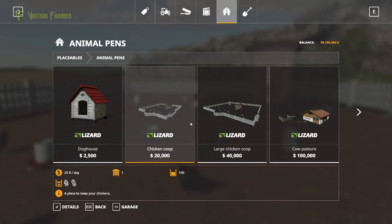With Farming Simulator 19 you can have multiples of these. So if you want to keep a massive amount of chickens you can add up to ten of these coops if you want.